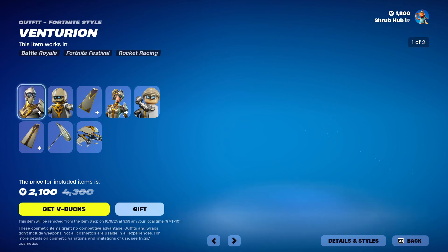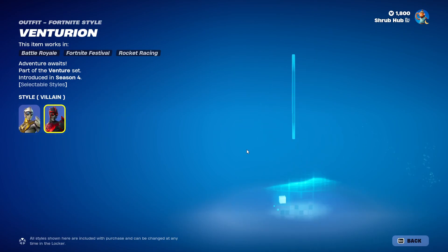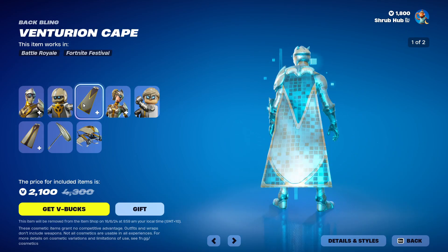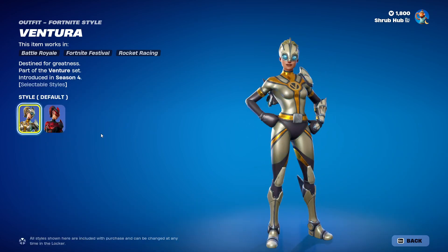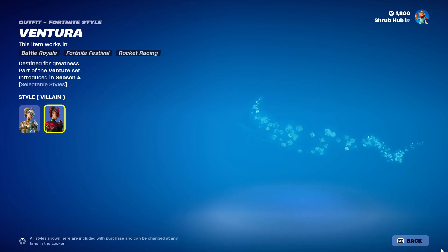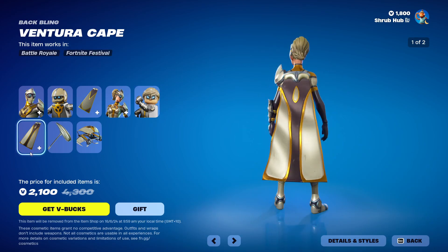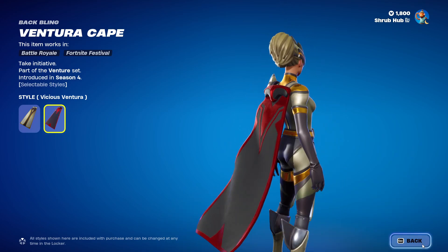Then we have the Venture bundle, with Venturion here — I think that's how you say his name. He's from Season 4 and has the Villain Edge style. He comes with the Venturion Cape Back Bling. Then we have the Ventura skin here — the female version from the same season — and she also has the Villain Edge style, coming with Ventura's Cape Back Bling, with the Vickerness Ventura Edge style.